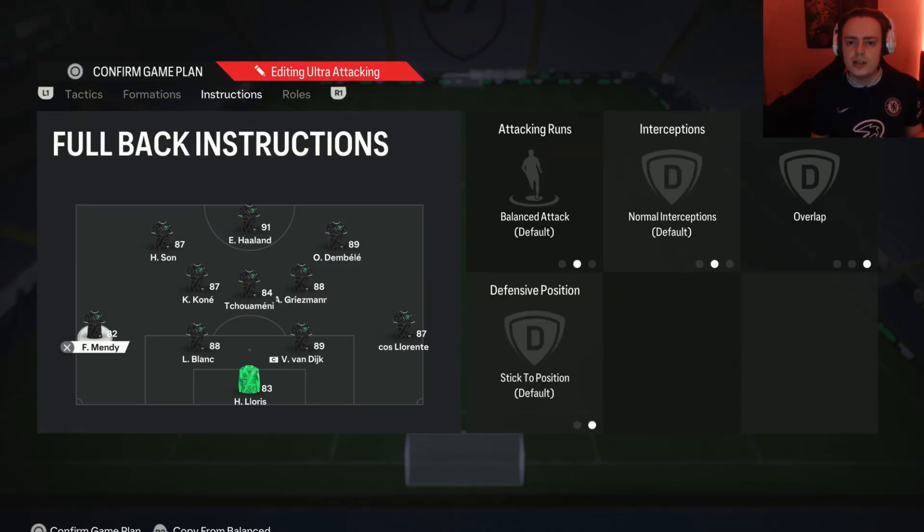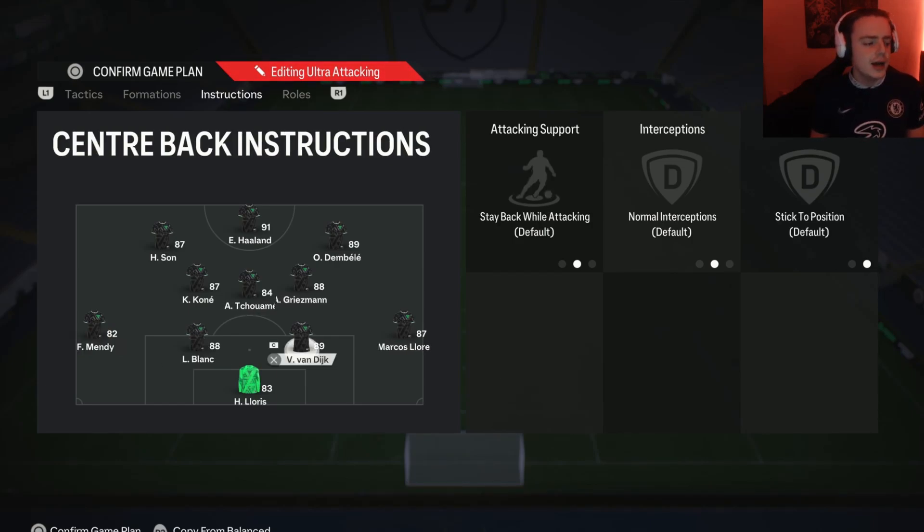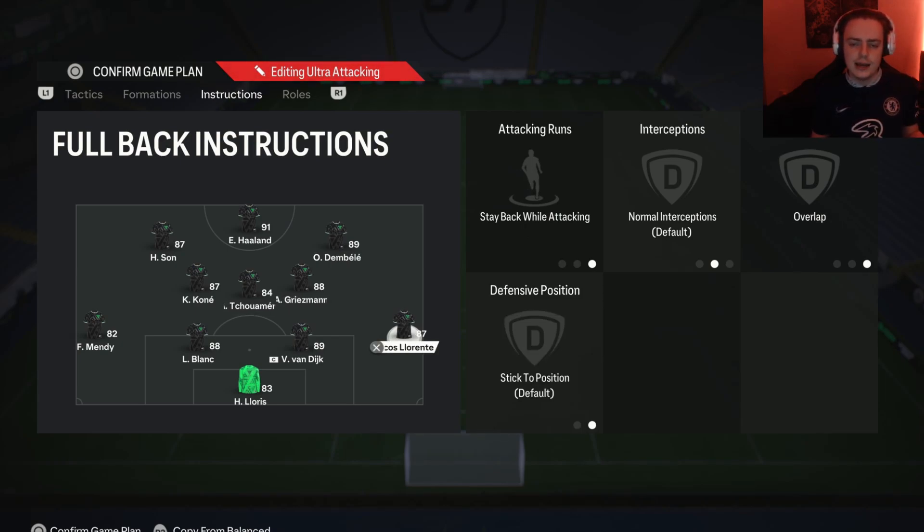Moving on to the fullbacks. On your more attacking-minded fullback, because this is a narrow formation, you want him on balanced attack and overlap. This gives you a wider angle when attacking and stretches your opponent's defense — if you're always attacking too narrow there's no reason for the defense to spread out, but the wider option forces that defensive line apart and makes space through the middle. For the other fullback, stay back while attacking and overlap — so you always have at least three defenders back, but when you send him forward he makes the same overlapping runs.